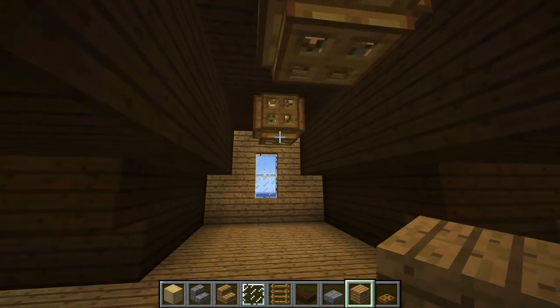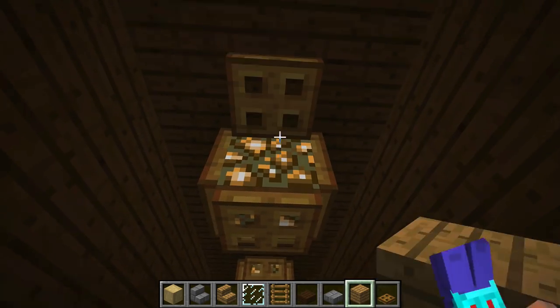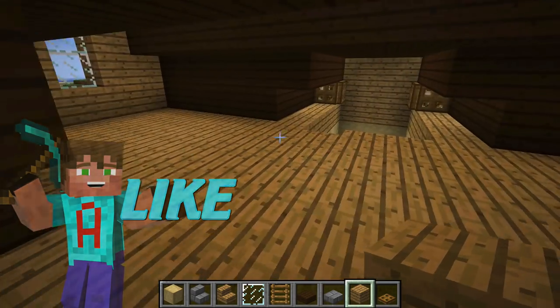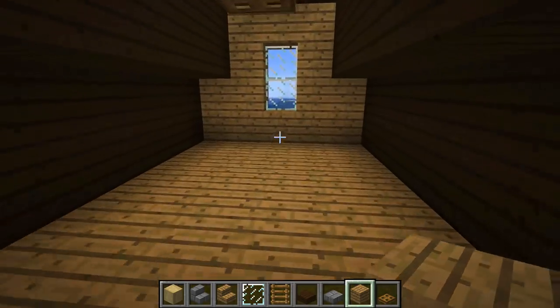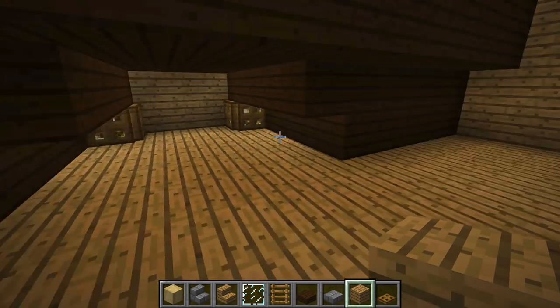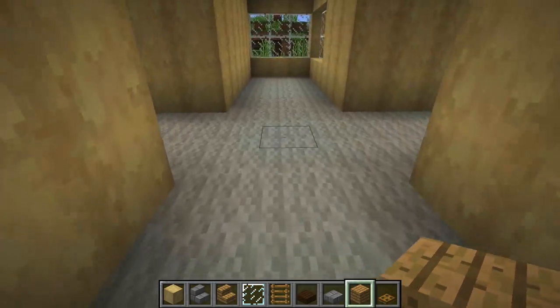We've walled off the upstairs and I've put a little bit of light in - classic glowstone with some trapdoors over the front. Because it was quite dark in the corners I've shoved a bit of glowstone there too. We're not going to do anything else on the inside just yet, but I think that's quite nice as an upstairs - it's a bit like an attic room. This is probably where I'm going to put the bed.